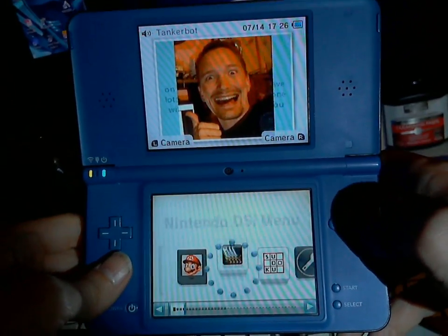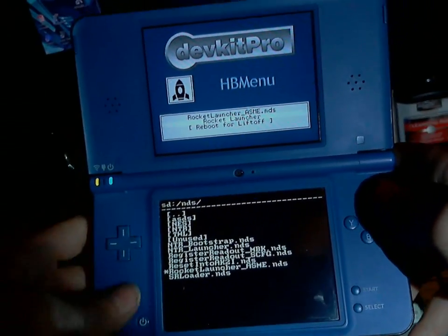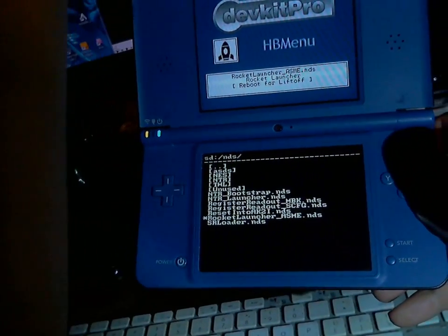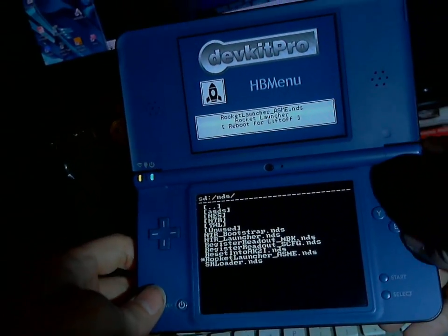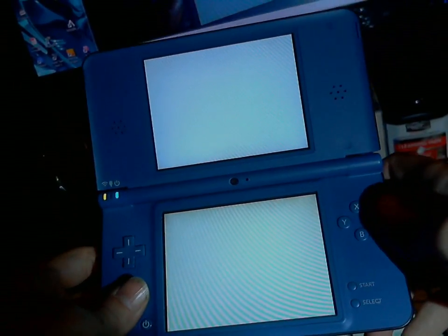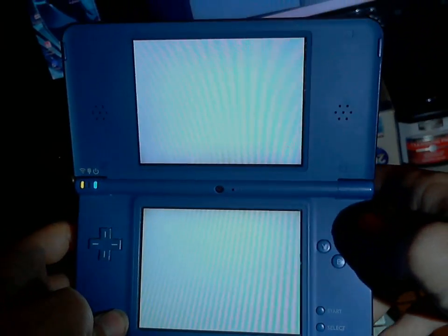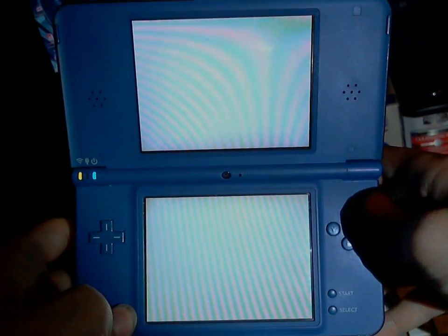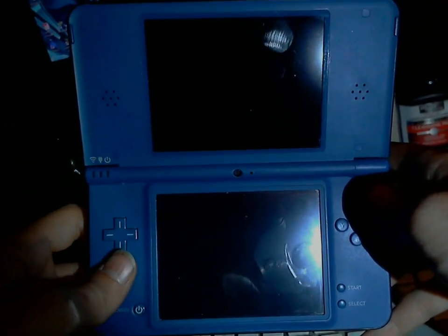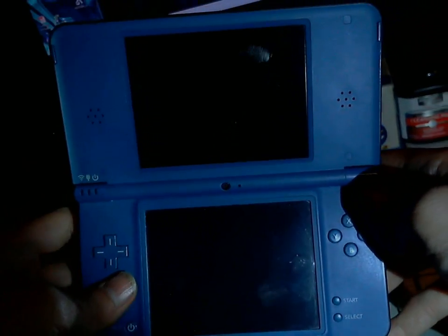The requirement is still the same: you have to have an exploitable DSiWare app that has NAND access. And then from there, you install the modified DSCart whitelist, and theoretically that's all you have to do. The version for the flash carts will still be a thing — that'll just be released later, because there aren't a whole lot of flash carts supported yet and the flashing tools I currently have are pretty bodgy. I want something better available before I release it.